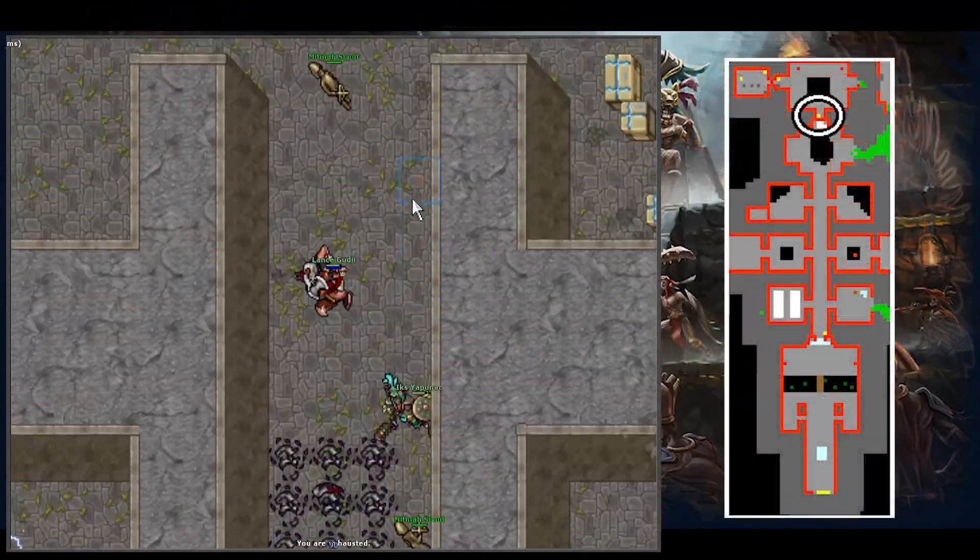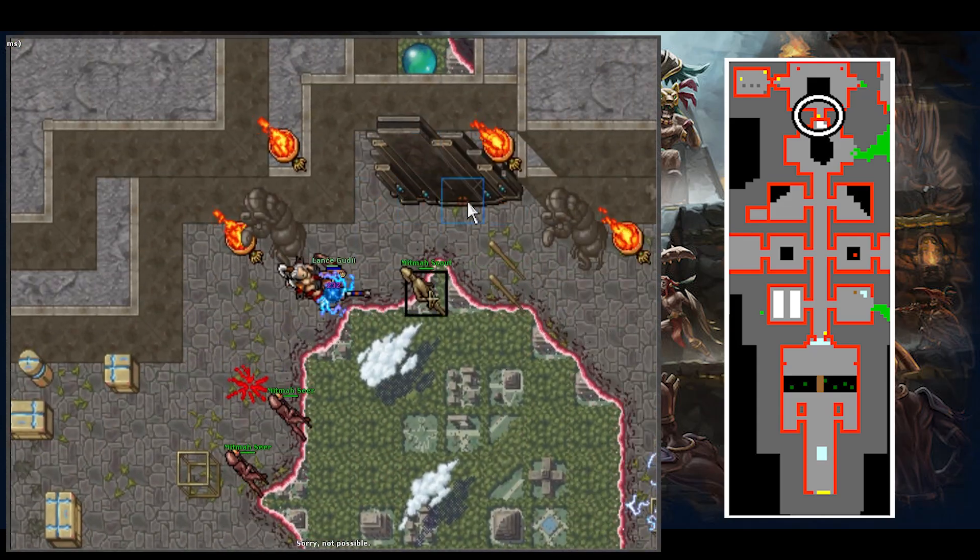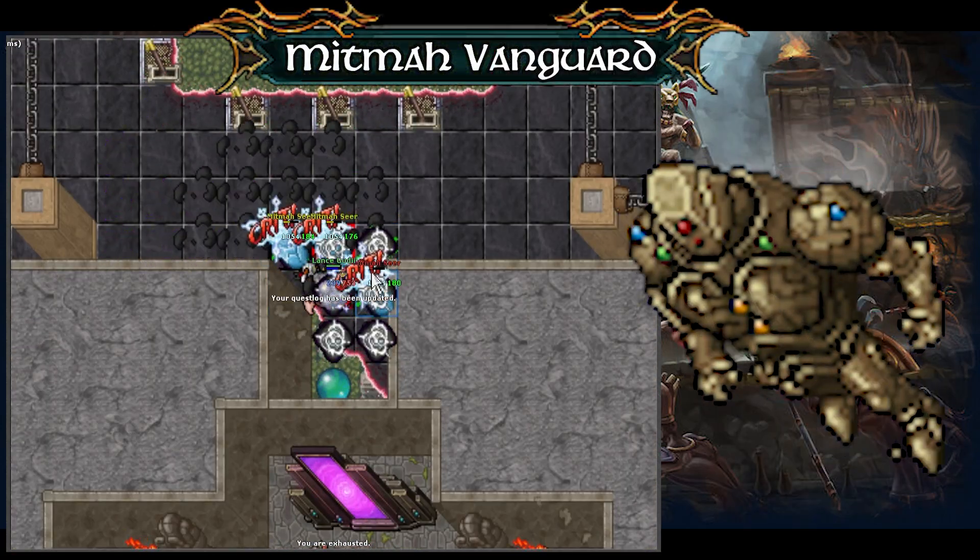Then head back to the main room and go north, and you will be able to go through the gate to find the lever to the new boss, the Midman Vanguard.